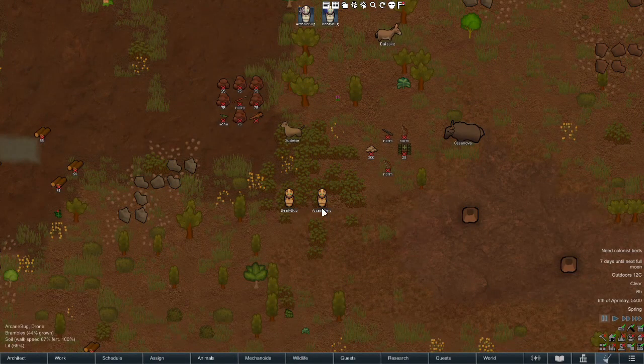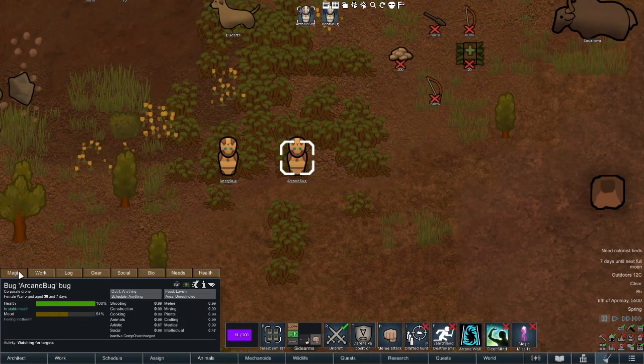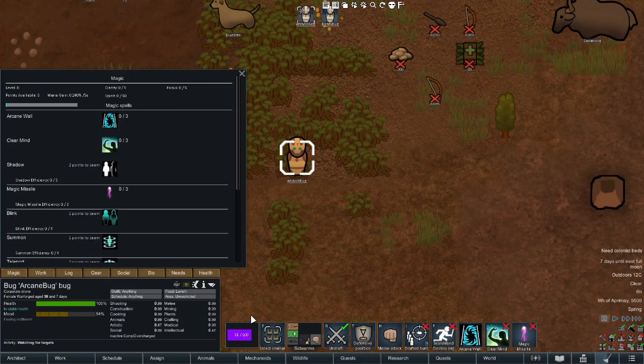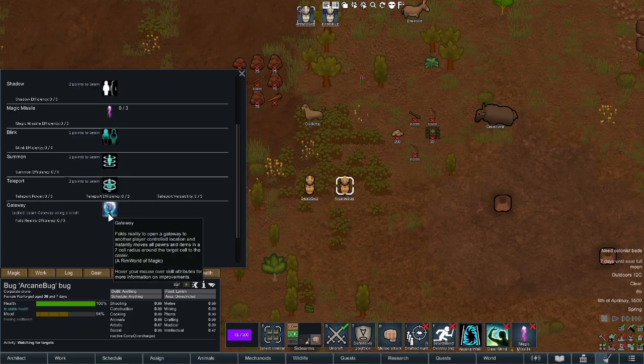The first thing we need to know about Rimworld of Magic is that there is a separation of two different kinds of classes. There are arcane classes which have magic. They generate mana, which tends to come back slowly over time but delivers powerful effects such as teleportation and the ability to create arcane walls. Arcane classes can also create lasting effects, such as arcane mages' ability to power gateways which can transport you between multiple settlements that you own or have gotten into.